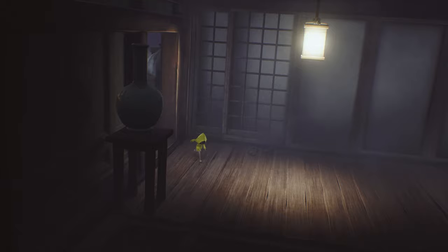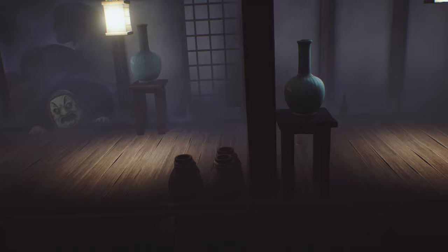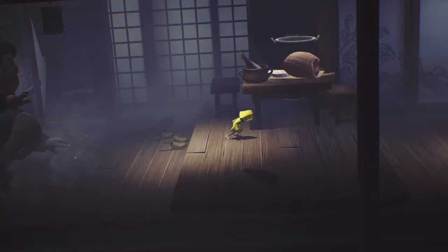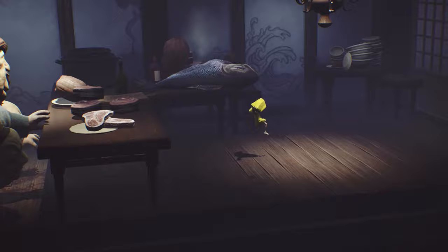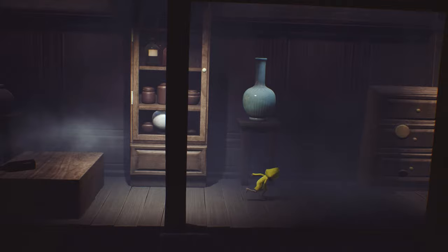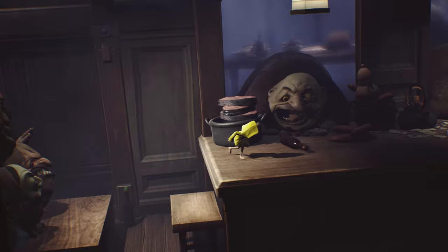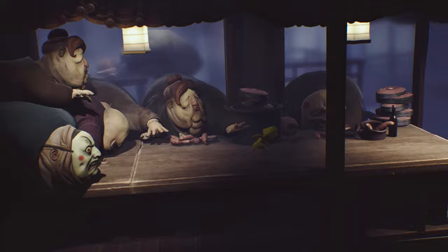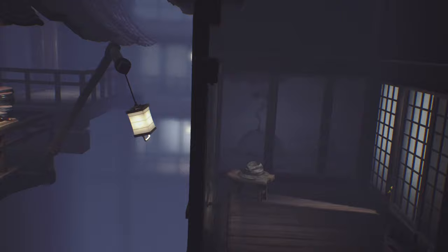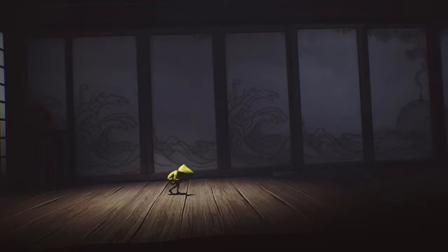You're going to get chased by a bunch of guys here — make sure you're jumping to get as much distance as possible. Line yourself up better with the door than I did. Keep going; when you reach the stairs, don't jump down them when moving towards the screen because it's actually slower — just run down the stairs. Jump up onto the shelf, then onto the table, move away from the guys trying to grab you. Keep jumping for extra distance, and make sure you jump at the last second to grab the lantern and clear the gap.